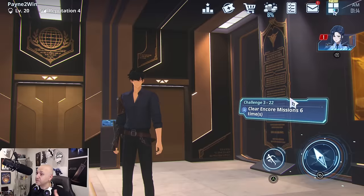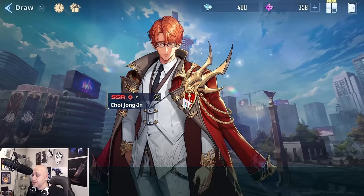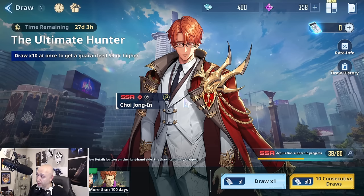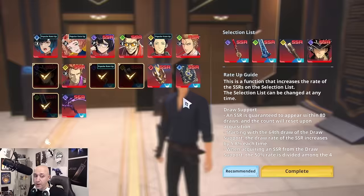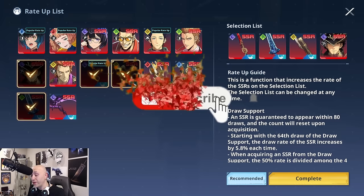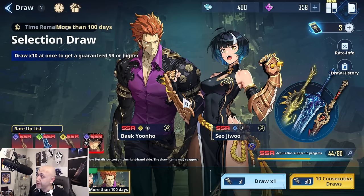Let's focus on weapons first. In the draw system, there are two very different types of gear: hunter gear and Jinwoo gear. If you go to your banner, all the weapons in the wish list are Jinwoo banners — these are weapons only he can summon and equip. You can tell by his face icon on the bottom in blue. Your hunters cannot equip these weapons, so make sure you check that before you pull.